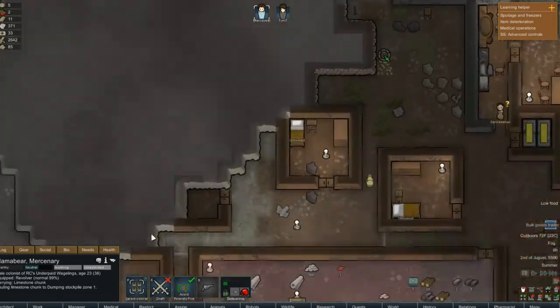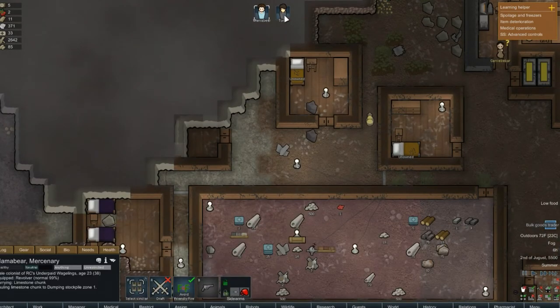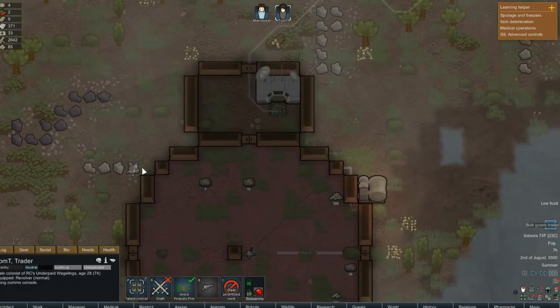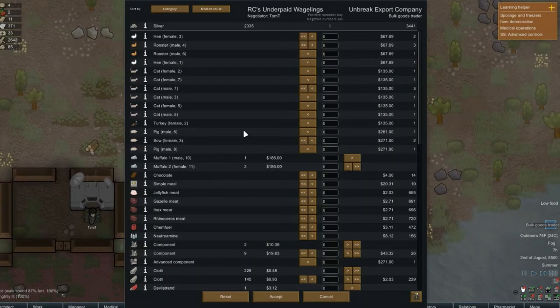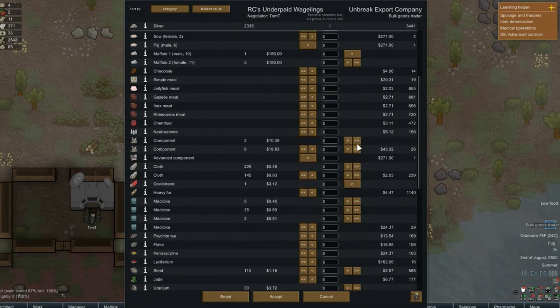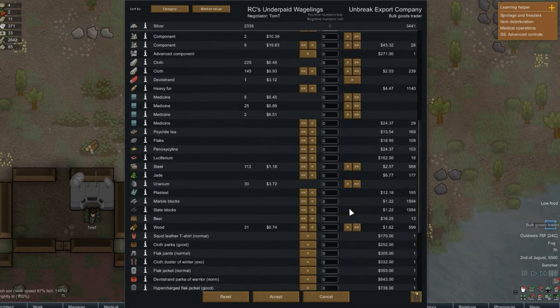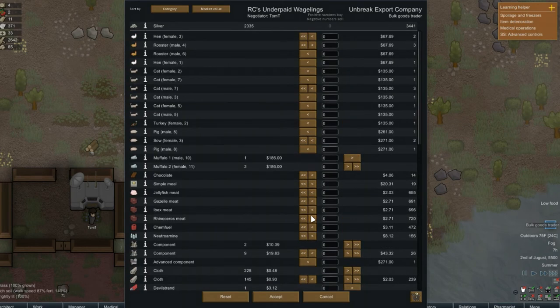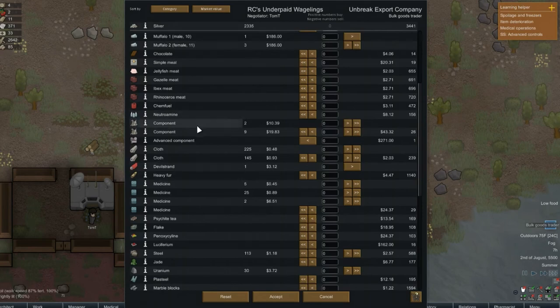We have another bulk goods trader. Who's my best negotiator? I believe it's Tom — yes, Tom. You're consuming a meal; when you're done, can you call these guys? I've got muffalo components, cloth, one devil strand, some medicine, steel, uranium. I don't really need uranium, but I might build some uranium turrets down the road. What do we have — a kitchen base station at 36? I cannot afford it, that's too bad. What I really want is a robot trader. We're going to cancel that — nothing to do.